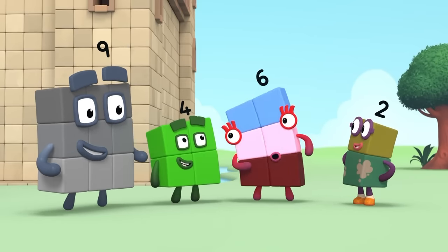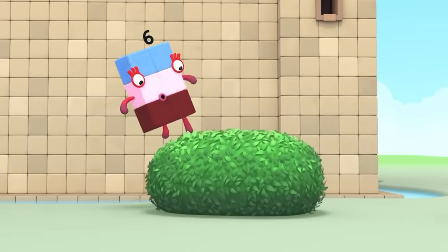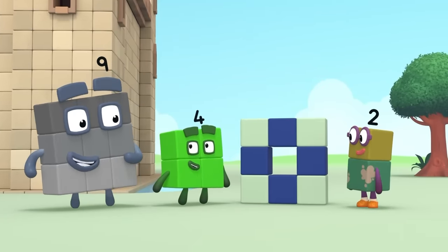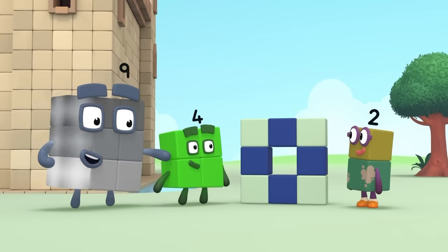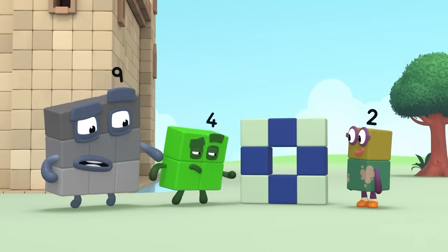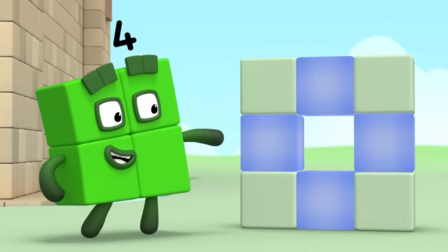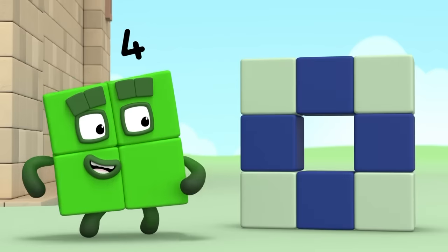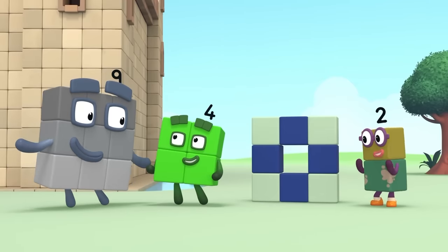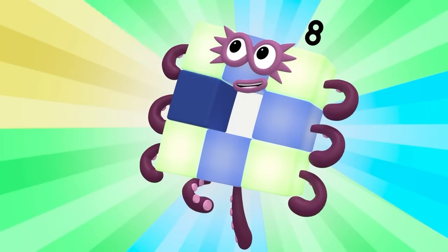Well done, you. That's very clever. We could play this game forever! Who's this? It's a square shape. Three blocks on each side, like me. But there's one block missing. I see four light green blocks in the corners and four dark blue blocks in between. And four plus four is the same as nine minus one. It's eight. Octoblock! Silly colours. One, two, three, four, five, six, seven, eight.